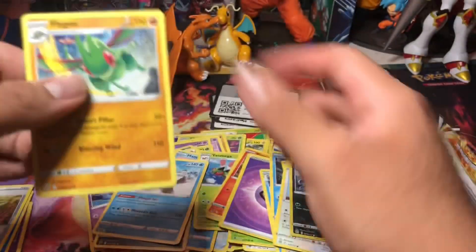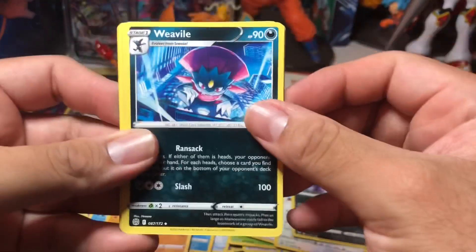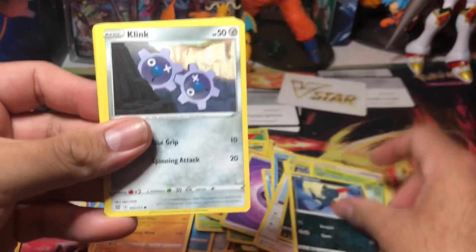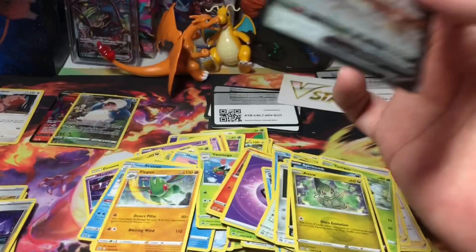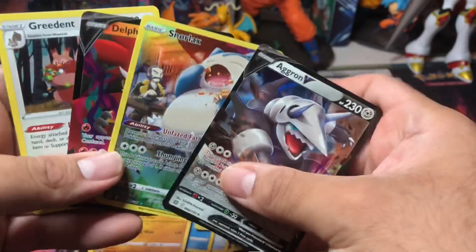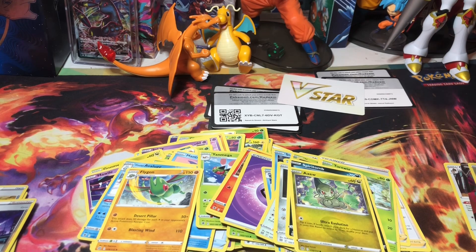Reverse Flygon - no hit. All right, this is literally the last pack, Brilliant Stars. Let's see, can we pull a Charizard? That would be pretty cool and would definitely make up for all these non-hits. Reverse and just an Aggron V - we don't have this card so we'll take it. But this is what I'm talking about: is it really worth the $70? This is all you're going to get almost every time.